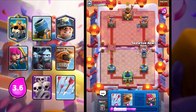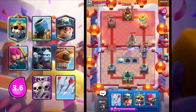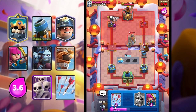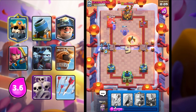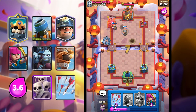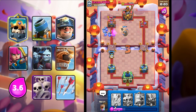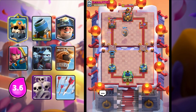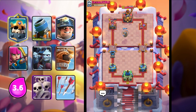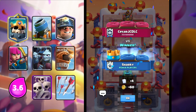The Knight gets too close, so I can just Skeleton Army to kill it. If we take the Tower, all we've got to do is hang on for another 13 seconds - and there we have it. Can we take a second Tower? He fired Snowballs, so we can't. But really nice game - this deck is just overpowered. The synergy of the cards, the Mortar being really offensive, the Miner as well - it's just a great deck.